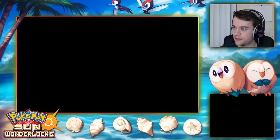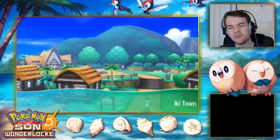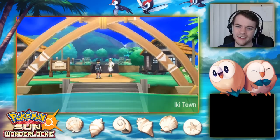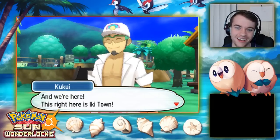Yungoos — the Donald Trump-looking Pokemon. I was trying to remember his evolution's name. Looking it up — Yungoos evolves into Gumshoos, similar to mongoose. I never remembered that name — it's such a random name, I kind of like it but also kind of don't.